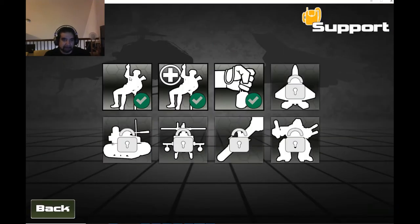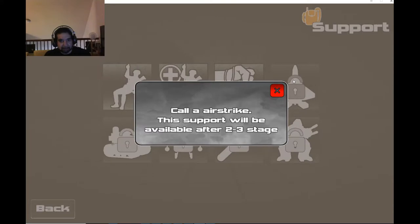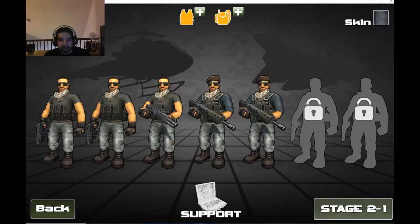For support, you can call in an additional trooper, you can call in a medic, and there's one that gathers dog tags for you. I've got those unlocked so far.